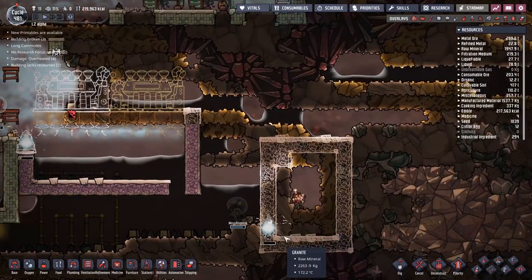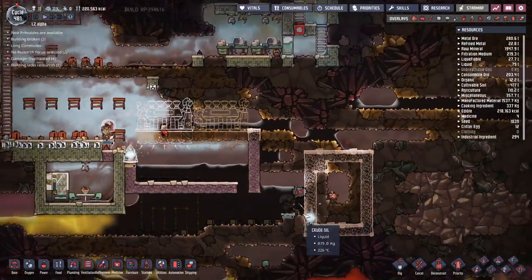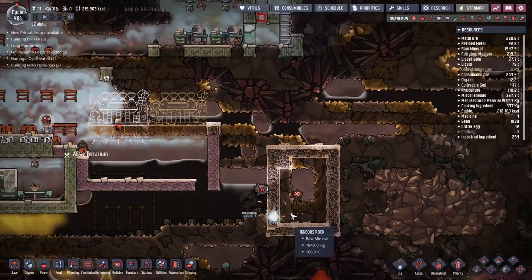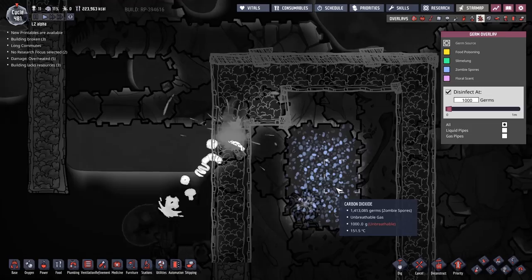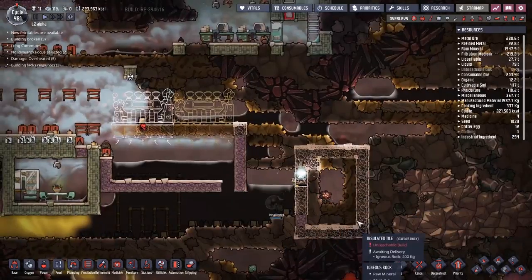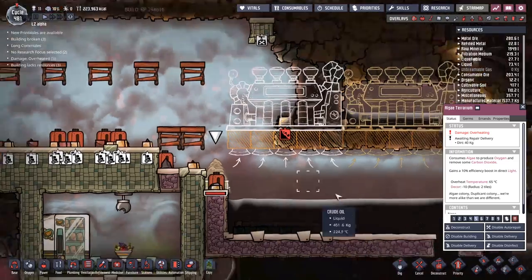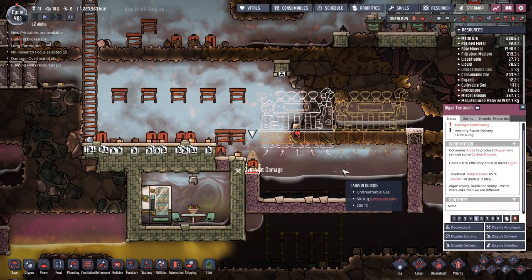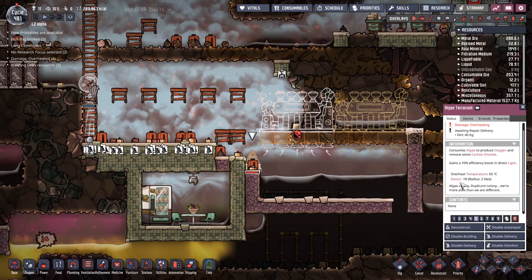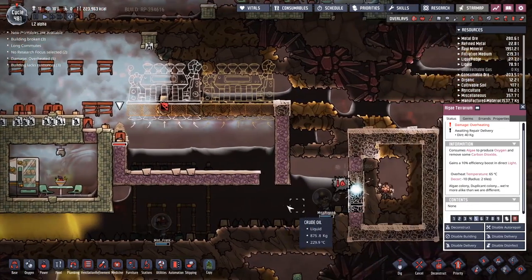We've got the protective barrier going up as well as the algae terrarium going in - that's pretty cool. But this over here is particularly interesting because of zombie spores. I'm not going to find out what they do. And literally as we're sat here watching it, it is overheating. Who knew that it had an overheat temperature? I actually didn't. It's something we should have probably known in advance, but I didn't. So here we are.